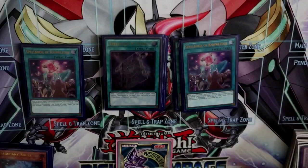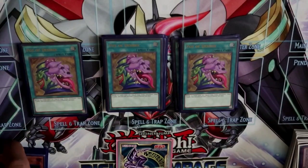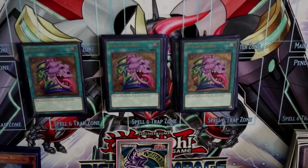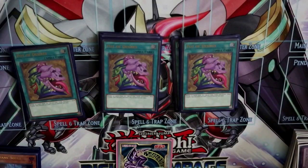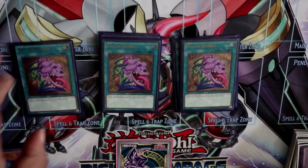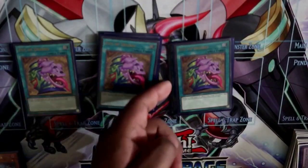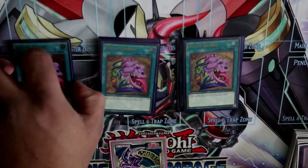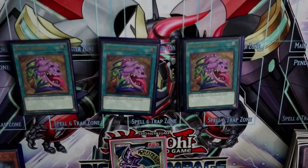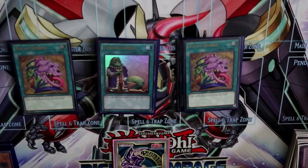Next we play triple Pot of Desires, which sounds crazy but this card is nuts in the deck — you play three of every single card that matters so the banishing risk is low. It's a plus one that really helps you get your plays rolling. If your Rod gets stopped and you need to dig through the deck, this card gets you there. I was playing test hands and used two of these in a duel and still didn't banish a single Eternal Soul, so this card definitely needs to be played.